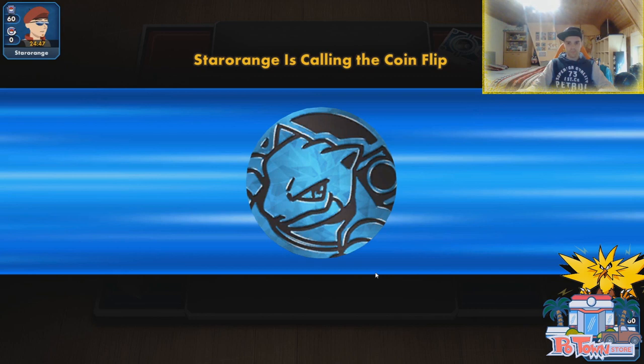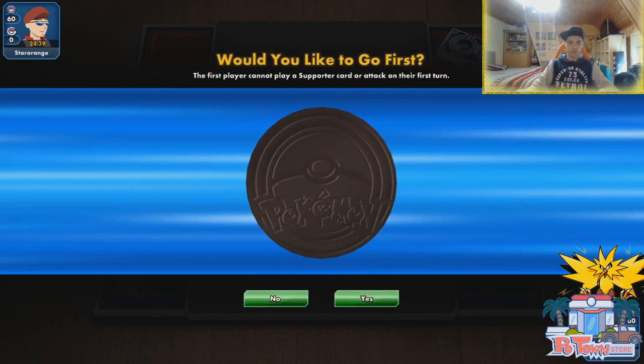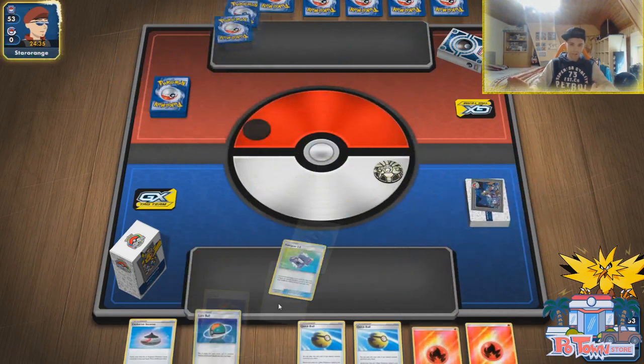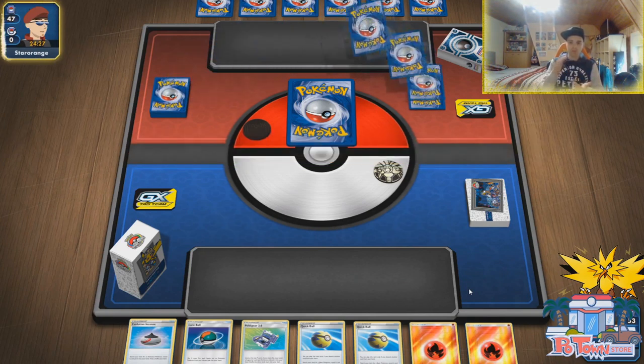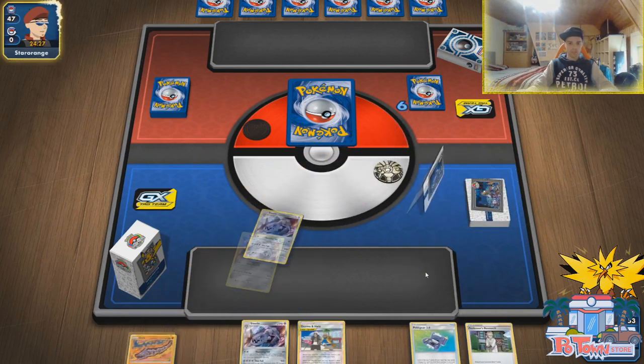Our opponent is playing Darkness — Darkness box, maybe just for the Absol. We won the coin flip. I wonder if we should go second — I think going second is better. With our deck we have Quick Balls and all that. We have all these supporters — Guzma and Hala, Welder, Research — and Pokegears to find them. So we need to go second, that's what we do. We have Pokemon Maniac and even Guzma and Hala. Finding a Triple Accelerated Energy will be easy.